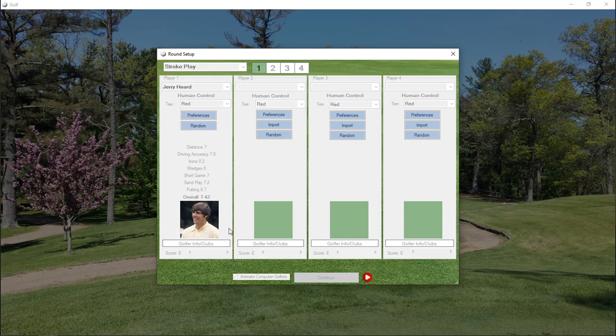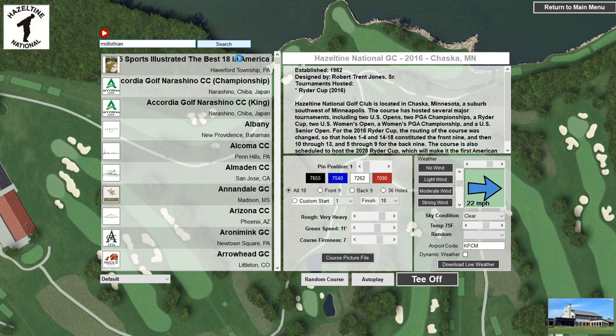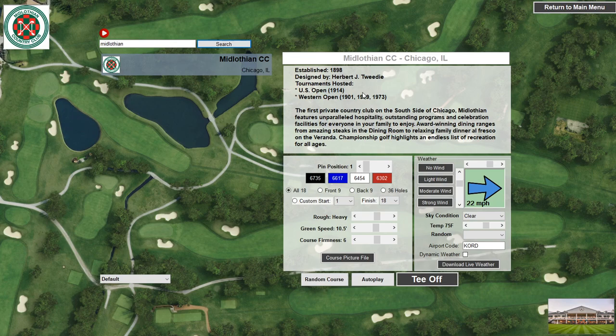We'll pick a random golfer. Midlothian Country Club hosted the 1973 Western Open, so we'll use the 1973 layout. Let's choose pin position 3 for today's round. We'll download live weather from Chicago — it's currently 85 degrees, 5 mile per hour wind. Let's start our round.